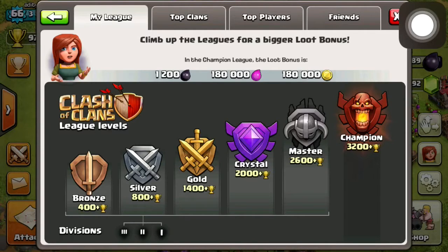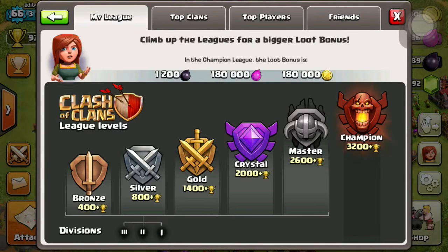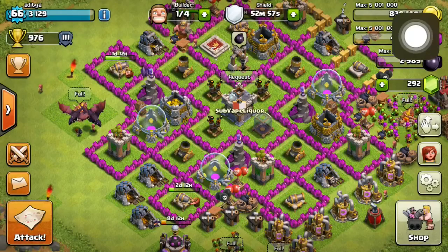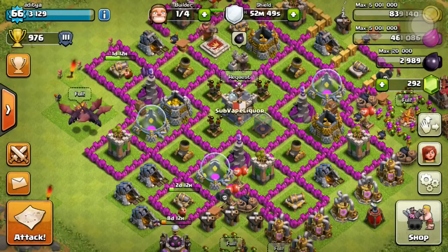The Legend League is great because you'll get a lot of bonus — it's going to be crazy up there. The reason the season is 30 days is because players in Legend League with 5,000 or more trophies go back to 5,000 every 30 days — specifically the first Monday of each month. So if you have 5,000 or more trophies, you automatically get a badge on your profile and some gems for reaching Legend League.